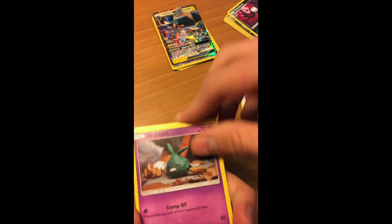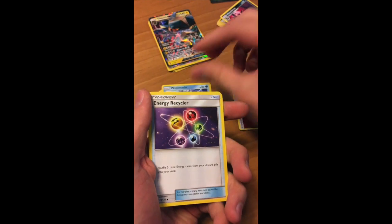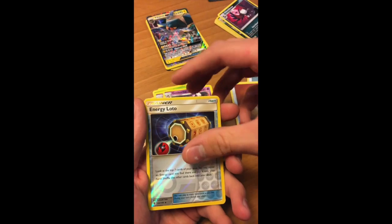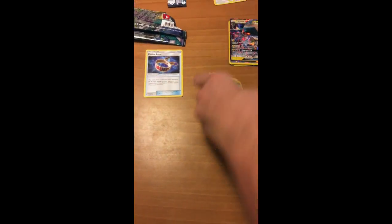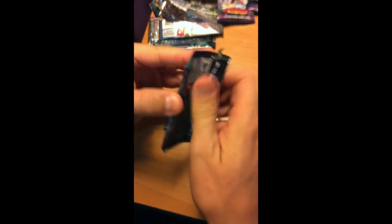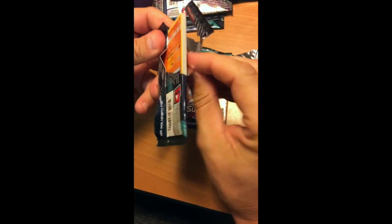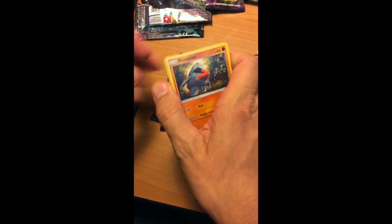If you pull another GX you could win — depending on what it is. Trubbish, Jangmo-o, Wimpod, Goomy, Wishiwashi, Energy Recycler, Slowbro, Gotharita, Versus Seeker, Energy Lada, and Pangoro. So mine weren't great — I got a Choice Band and a Vikavolt Bolt. It was alright. Let's see what Captain Wobbuffet gets. These are all pretty good — it's a pretty good set.